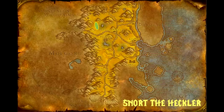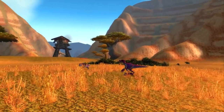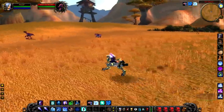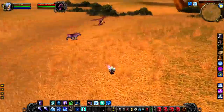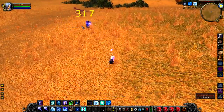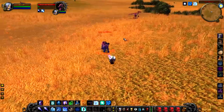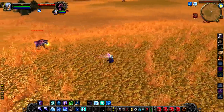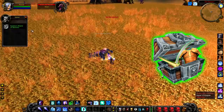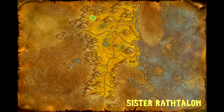Up next we have Snort the Heckler, a level 17 normal rare that patrols just west of the Forgotten Pools. Snort the Heckler actually looks really cool as a beast — he really stands out against the other hyenas, sometimes looking purple, sometimes brown. He does have the ability to cast some sort of poison or disease, but I didn't really experience much of that due to high resistances. In terms of loot, he doesn't have anything special — just a green — and please don't try and run away from this guy, he can do Tendon Rip.